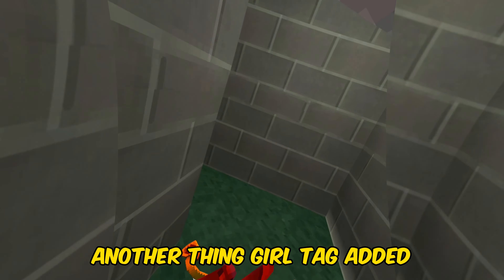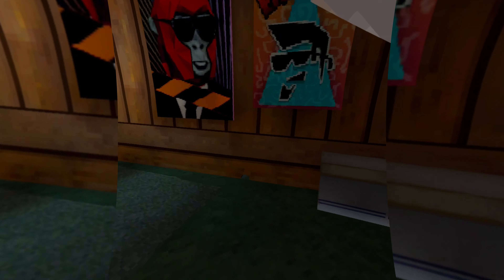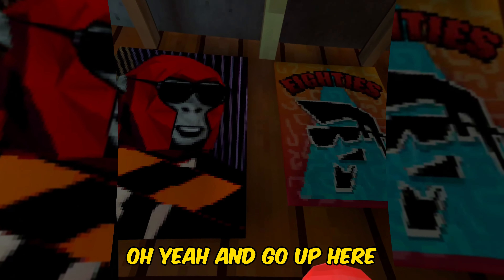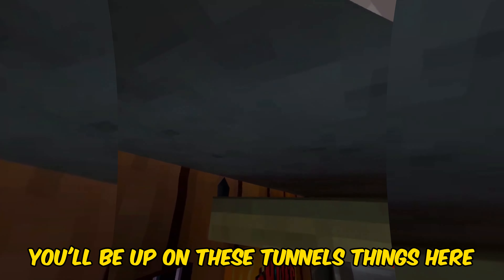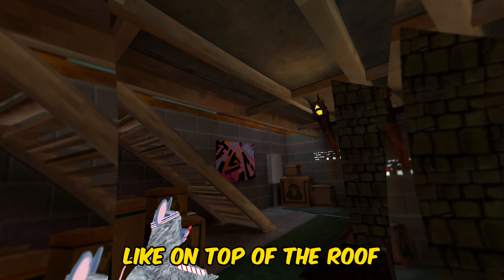Another thing Gorilla Tag added in this new spring cleaning update is if you go down to basement, there's rat holes. And if you get tiny and go up here, you'll be up on these tunnel things — you can see the hole, and be up on top of the roof.